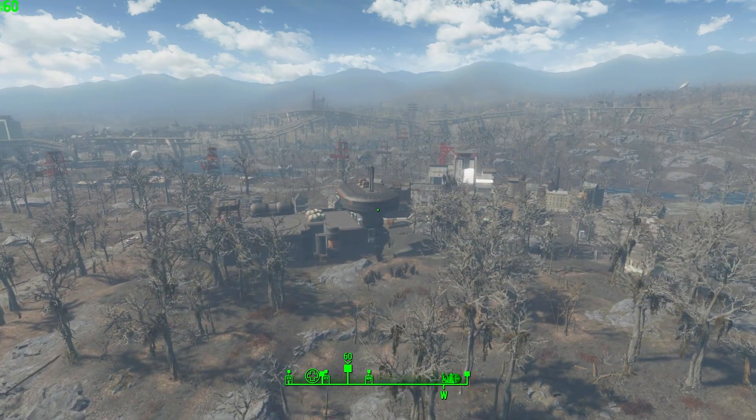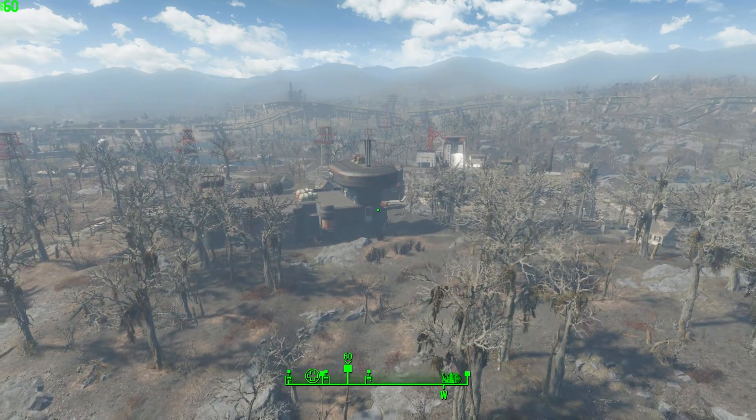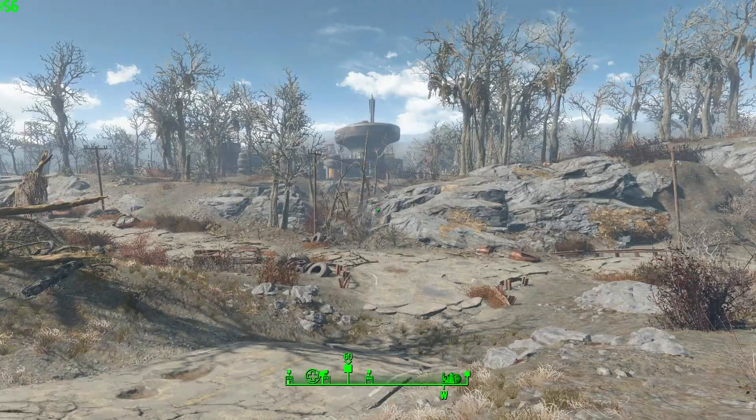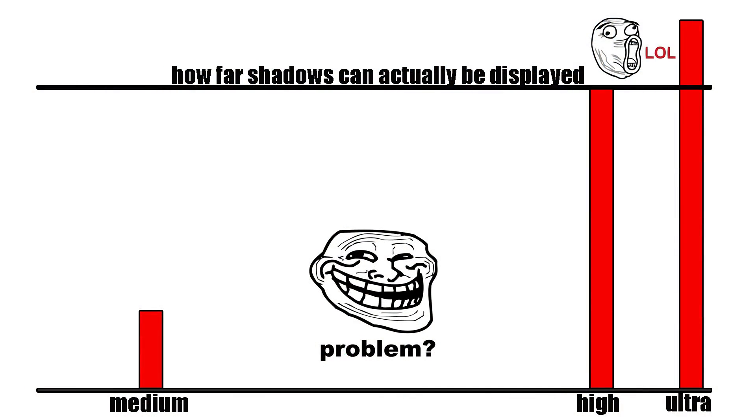This clip is actually on ultra, and if you're thinking it looks the same — well, you're right in one aspect, but it's not the same clip. You can see there's a placebo effect happening with the ultra setting. Basically, medium should be labeled low, there is no medium, high should be labeled ultra, and ultra is just a placebo effect of high and does nothing. The developers really trolled us on this one.